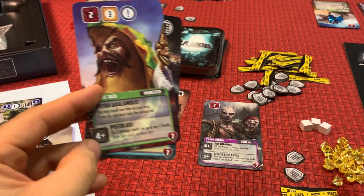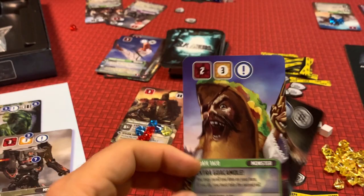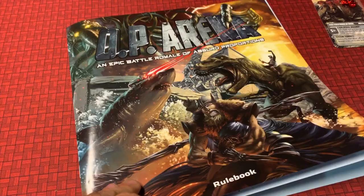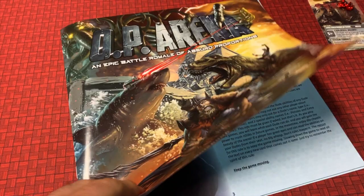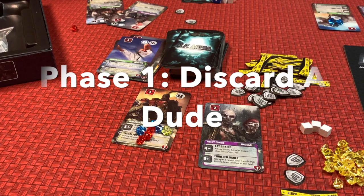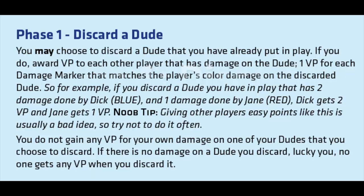Now we're going to go through a turn. On your turn you complete six different phases — it's all explained in the rulebook and much simpler than it sounds. Phase one is Discard a Dude. You're limited to two dudes in play at a time unless you have a special ability that lets you exceed that number.